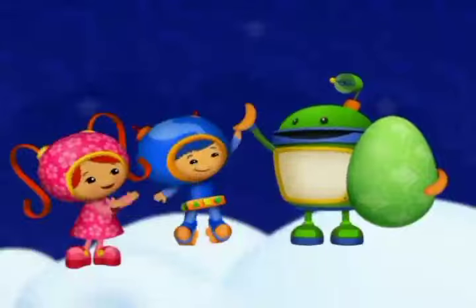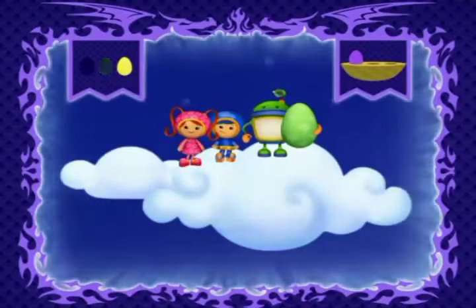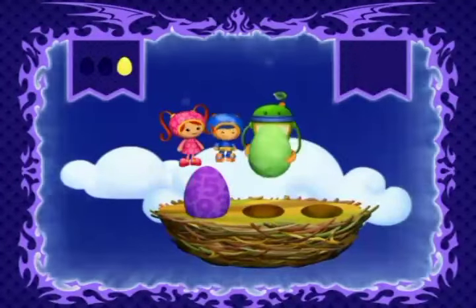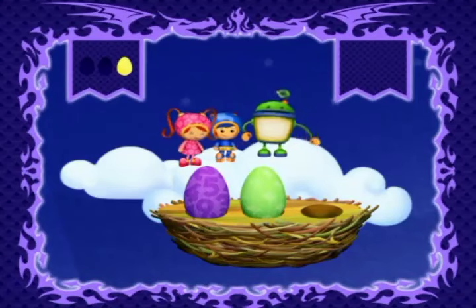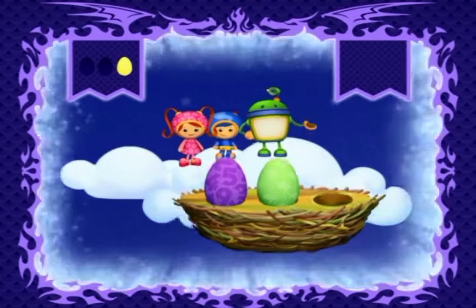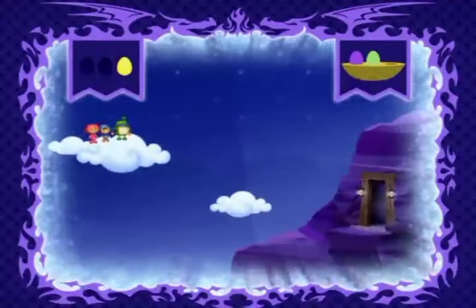All right! Way to go, Bot! Well done, Bot! You may now put the green dragon egg into the nest. In you go! Check it out! Now we have two eggs! Ha-ha! How many more eggs do we need? One! We only need to find one more egg! That's right! And you can find the last dragon egg on level three!